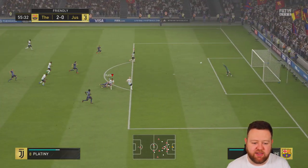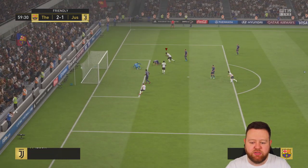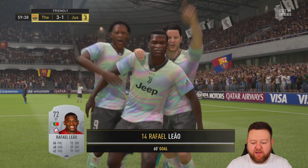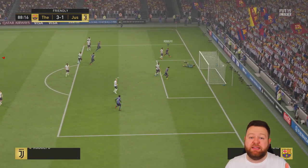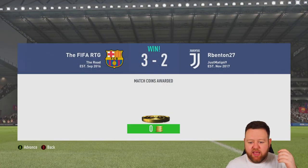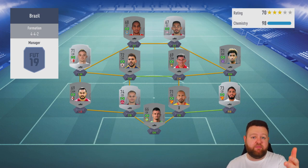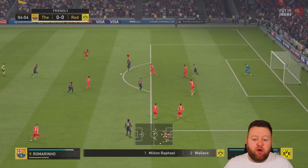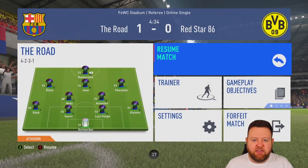We're 2-0 up in this one and he stays a little bit longer. Straight from my goal he gets a lovely finish with one of his players - Platini I think. But we run down the other end with Raphael Leal, who as a silver is actually really good. Scoring with him helps win, which boosts the Brazilian objective. Once you're done with the French objectives, you can bring on three other silvers of any nation - as long as they score and win, they contribute to your Brazil or Germany objective.